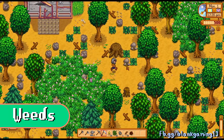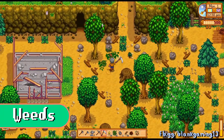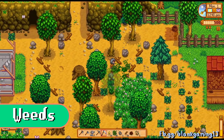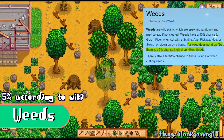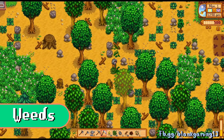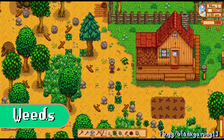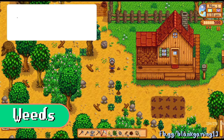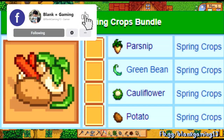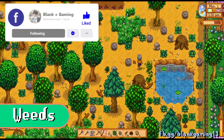On your farm there are green bush-like objects — these are weeds. You can use your scythe to cut them down, and there's a chance they'll drop mixed seeds. Mixed seeds grow into whatever crop is plantable in the current season that's sold at Pierre's shop — in spring that could be parsnip, cauliflower, or potato. Whenever you get mixed seeds, make sure to plant them because they're free money.